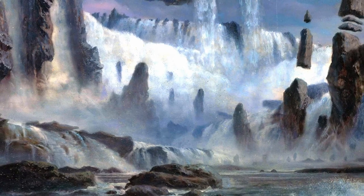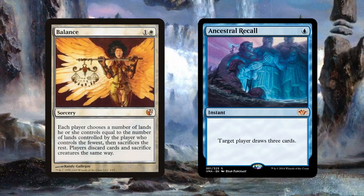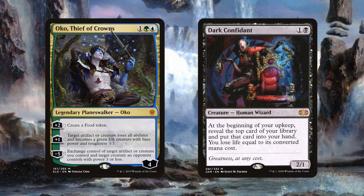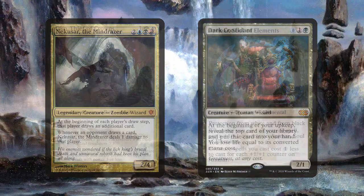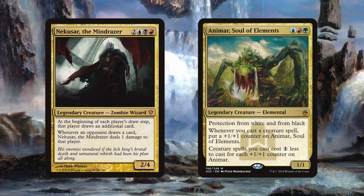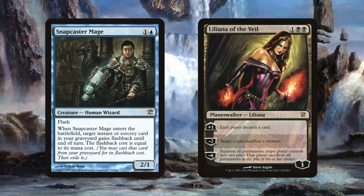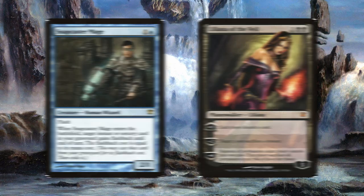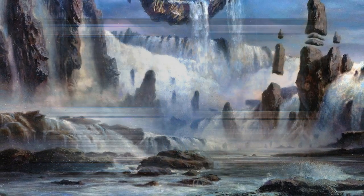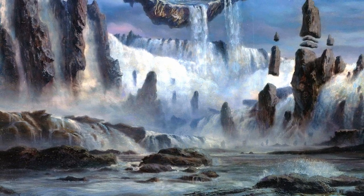For your first cube, design what you love. If you enjoy high power level and busted gameplay, make a powered vintage cube. Maybe Modern or Legacy is your preferred eternal format? Build around one of those. Maybe you want to try an EDH cube with a separate draft pool of commanders. Maybe you want to play entirely with uncards. You can build cubes around sets or blocks, or just use the cards you already have in your collection. The only thing I'd personally advise against is a standard cube, because keeping up with rotation would be really expensive and honestly kind of obnoxious.